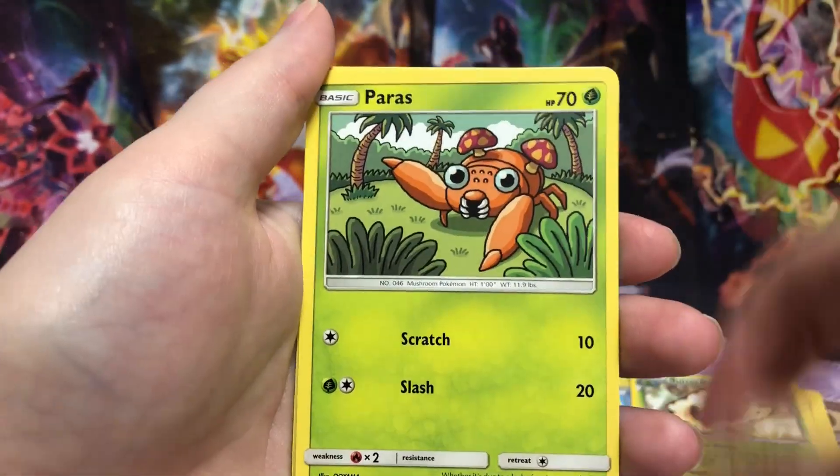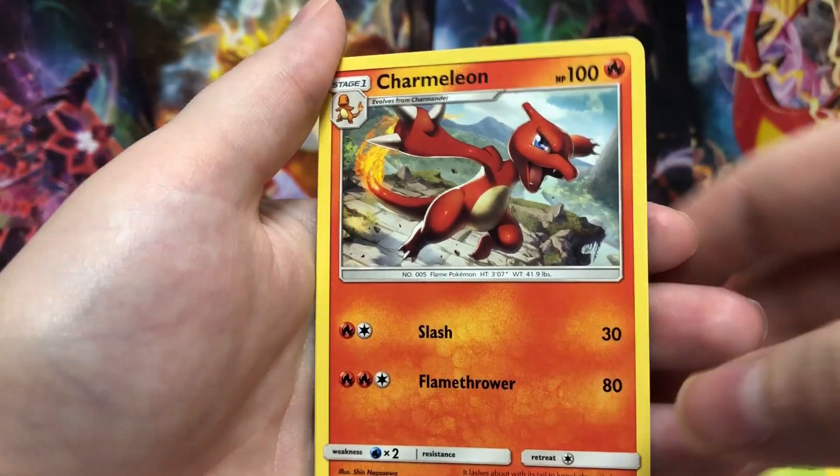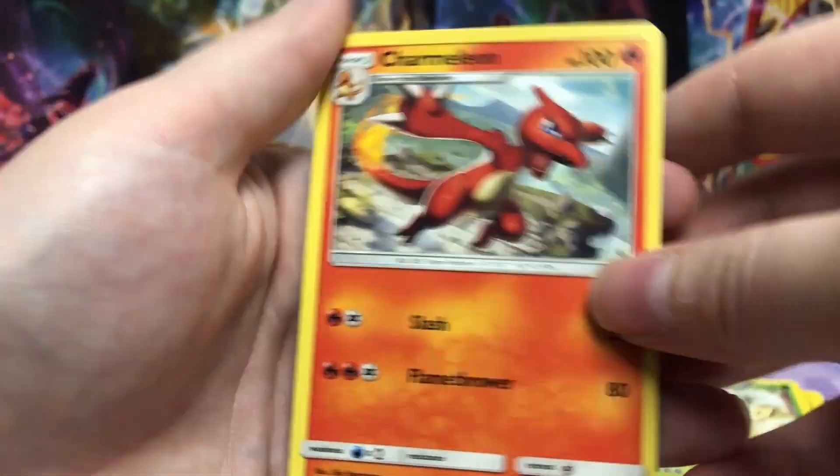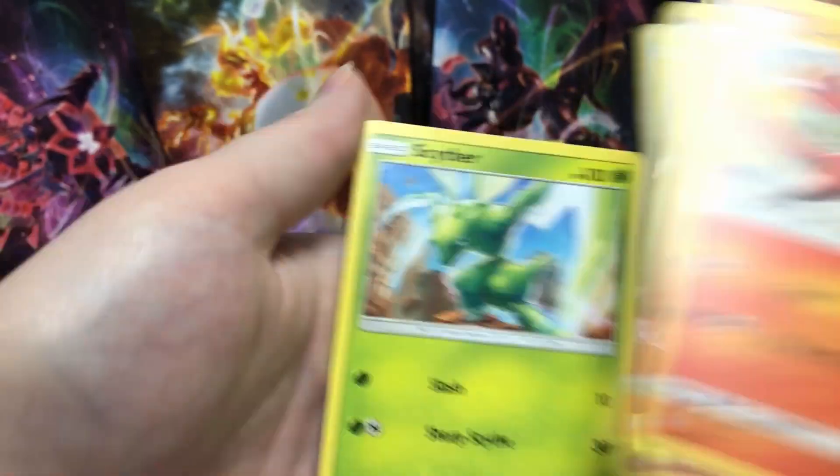We've got Erika, Paras, Clefairy, Charmeleon, and Scyther. Oh, those are actually cool cards — I like the look of those.